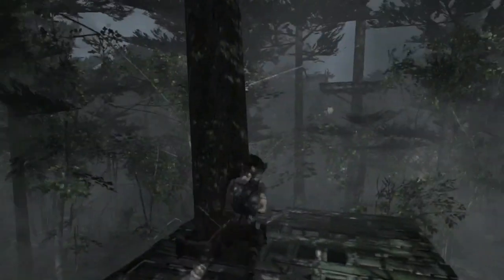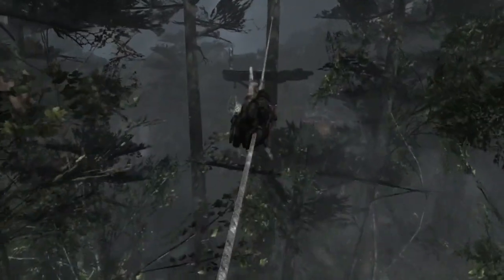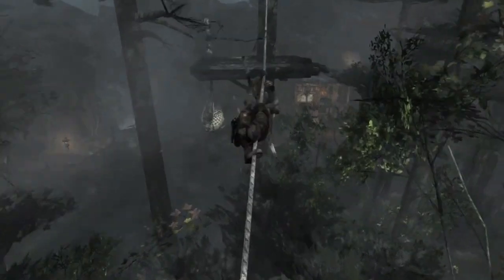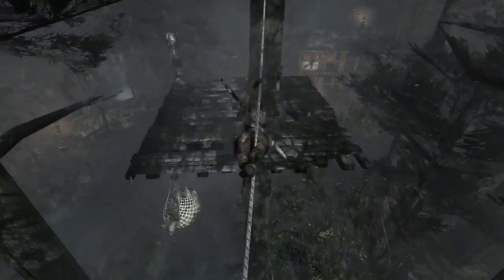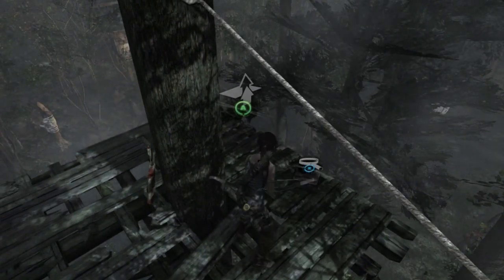Hop on this knockdown tree and ascend this craggy wall. Jump over to this other platform and climb your way up this rope. On this platform, you'll find the second relic for Summit Forest.